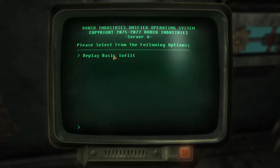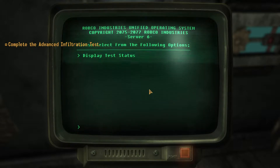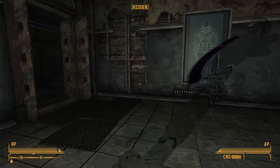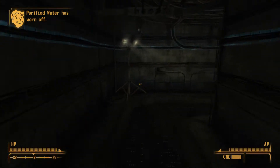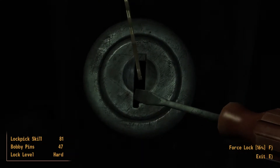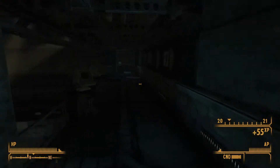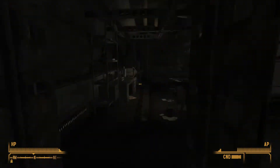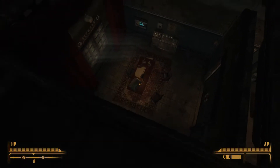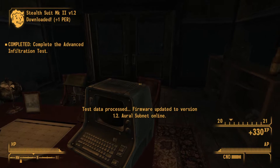All right — Test Selection. Advanced Infiltration — this is the advanced test. Watch out for laser tripwires, they'll ruin your day. Laser tripwires are now a new thing. Nobody ever notices me but they notice the Pip-Boy light — I'm aware of that. But guess what I'm gonna do — I'm gonna do this. Oh now it's locked again — interesting. But you underestimate my skills, you underestimate the coolness of my skills.